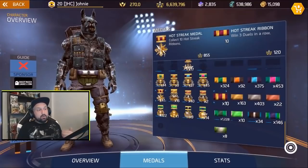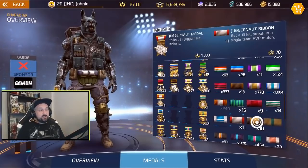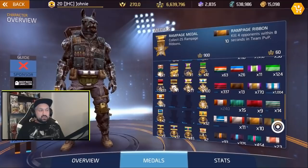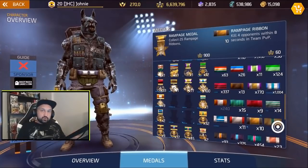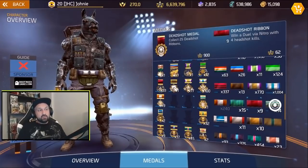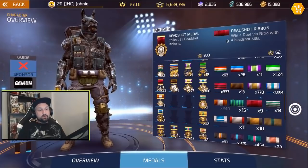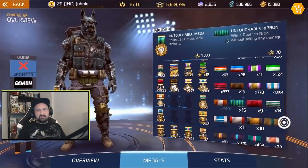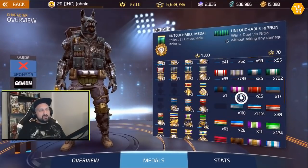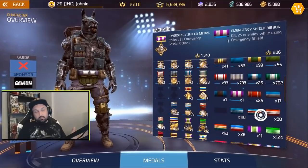Finally got that hot streak metal out of the way. Next time I'll do some team PvP — I need to get some juggernaut ribbons to get the metal: 10 kills without dying. And rampage — I got two last time. It's easier in elimination because people revive a lot, so you get more opportunities for quick kills. I'll still have to do duels for deadshot — that's four headshots in duels only — so I'll need to focus more on headshots. And untouchable — I need 10 more, probably mostly from opponents disconnecting.